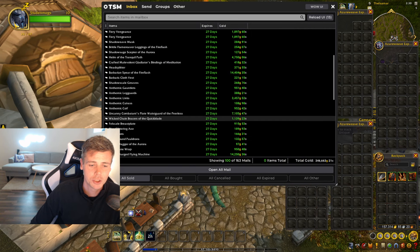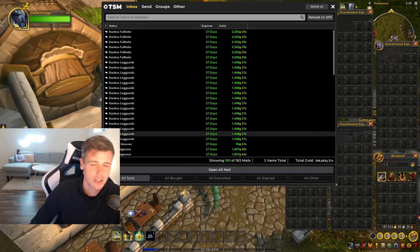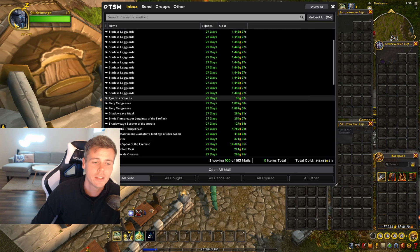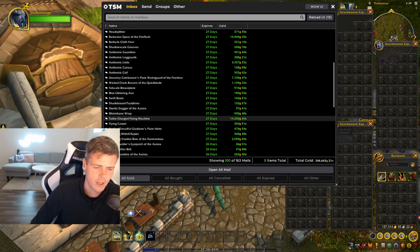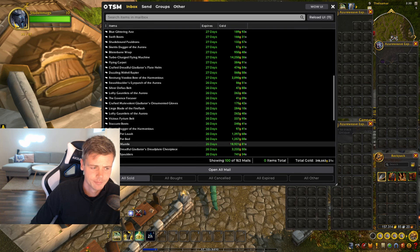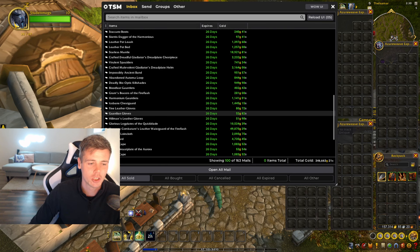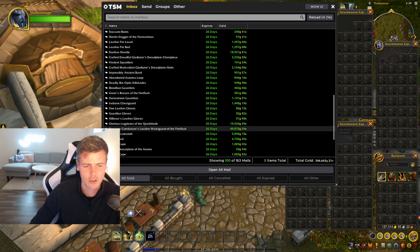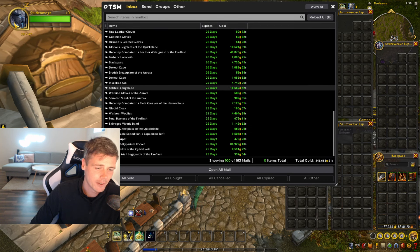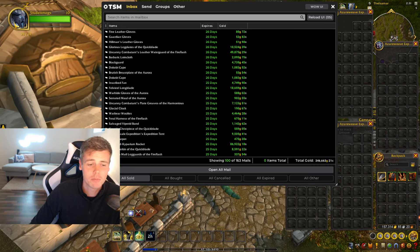The next 100 auctions — way better: 346,000 gold. You can see somebody still has the intention of moving these to a different realm for 1,000% more profit. There's a Barbarian Spear, a crafted Turbo Flying Machine for 14k, Starless Mantle at 18.9k — that's like a 100x on my initial investment, so very happy with that. Glorious legs still got a bad price. Uncanny Leather Waistguard for 50,000 gold — like, that's big. Felsteel Longblade, not that impressive. Cobalt Rocket, the Mithril order for 60k — good profit compared to how much I've sold them for before. And also some Dragonflight toys.